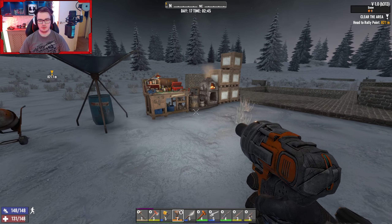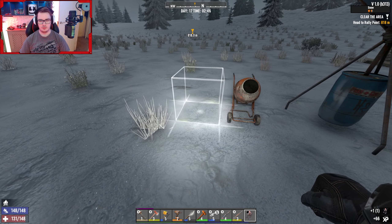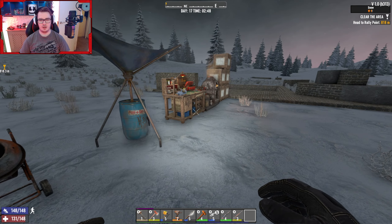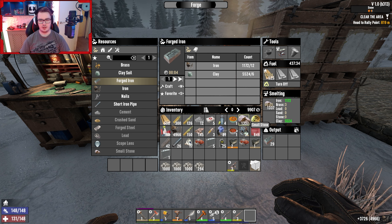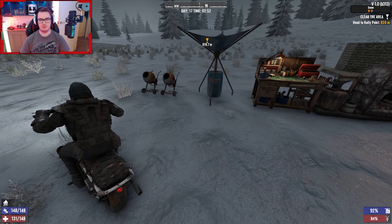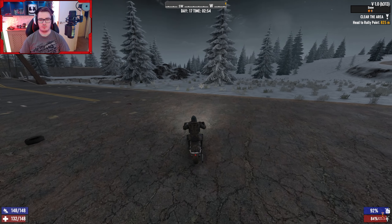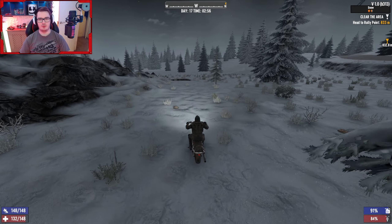There we go - cement mix. Oh, you gotta smelt it in the forge! I remembered - god damn it, screw you game. Yeah so we have to wait for it to smelt. Alright then, let's go to the mine and just do some mining.